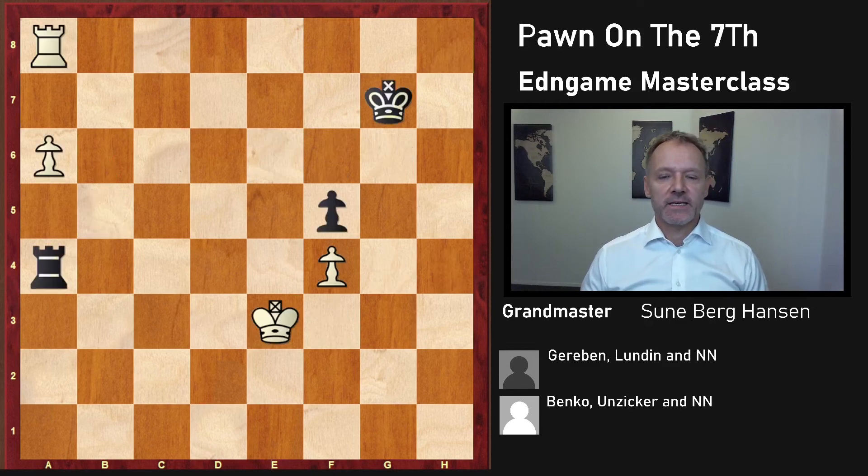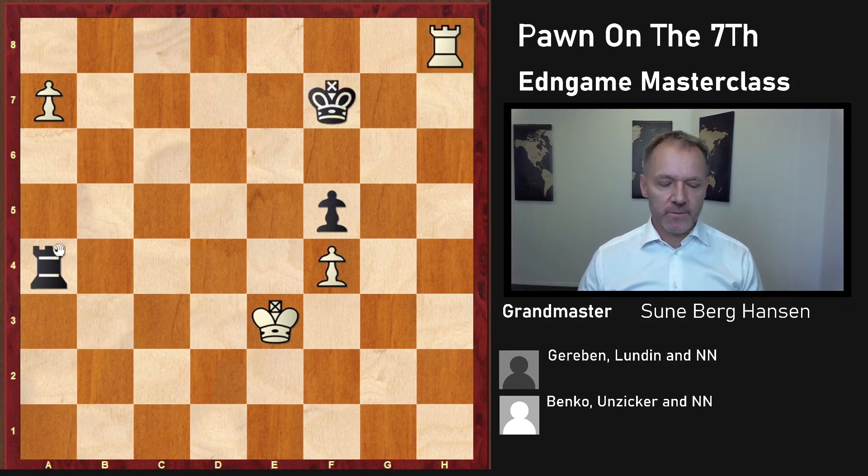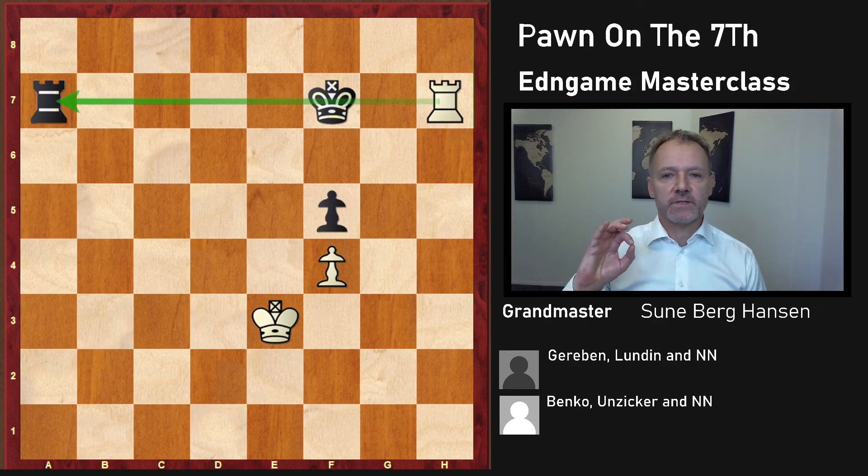Let's get back to understanding this with the f-pawn. White wins by this move, making sure now the king cannot move to any other square than these two squares. Because if it moves forward, there will always be a check. So if you do something like this, then comes this check followed by queening the pawn. This move will always be followed by this move, and this is a very important tactical resource - you have to know this. It's in the must-know category for rook endings: this kind of check from behind is really, really important to understand and know.